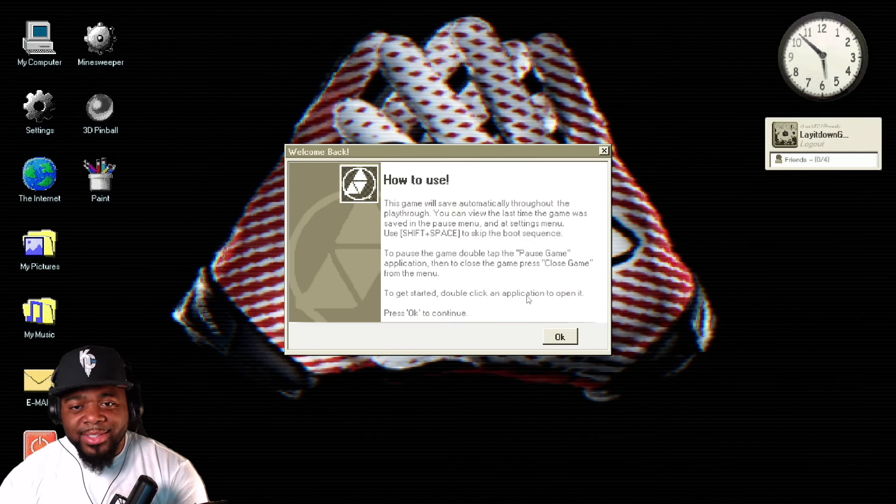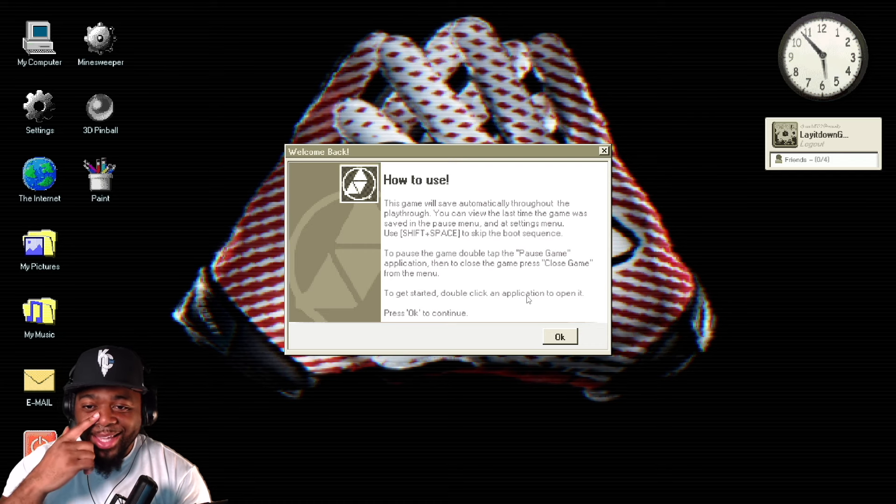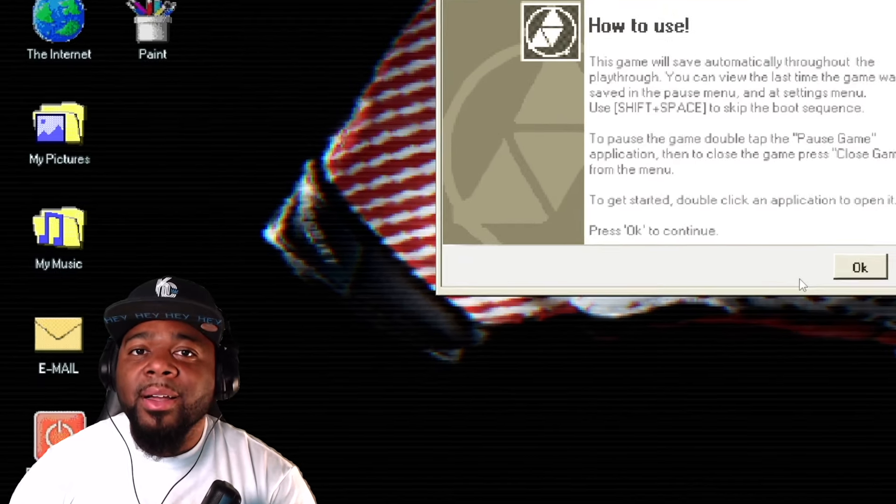I'm not going to read all these instructions. The game will save automatically throughout the playthrough. You can view the last time the game was saved in the pause menu and at the settings menu. Use Shift plus Space to skip the boot sequence. To pause the game, double tap the pause game application. To close the game, press close game from the menu. To get started, double click an application to open it. Press okay to continue.